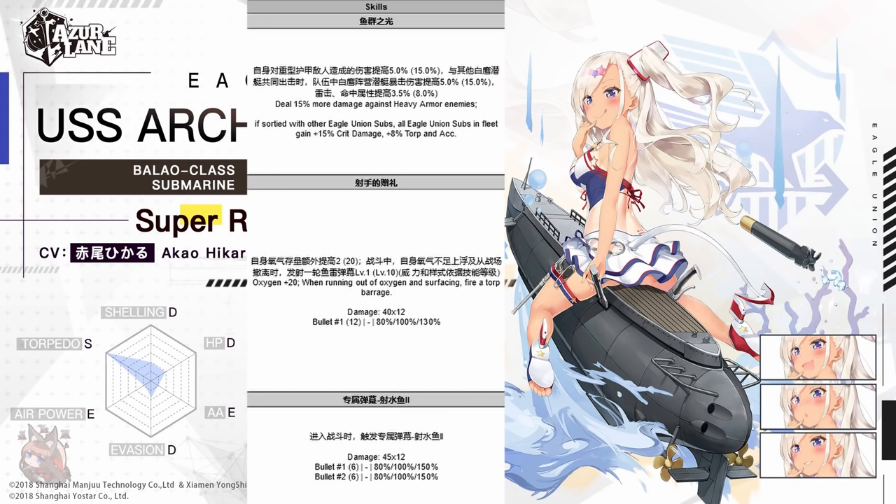Maybe the Americans will overtake the Germans as the go-to sub-faction. Skill 2: she gains 20 extra oxygen. At 243, she already had good oxygen, so she can remain hidden for a very long time. I'm told the second part of the skill has a typo — it reads that when she runs out of oxygen and surfaces, she fires a barrage, and also when she retreats she fires a barrage. That's two extra barrages and more DPS. Third skill is just another barrage. I really like this sub — this actually means you could potentially use non-KMS subs. Cavella and Elbacore with Archerfish look to be pretty good, and we're going to start seeing some synergy there.